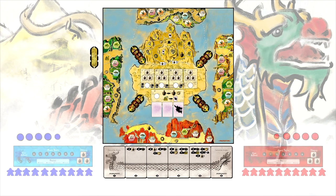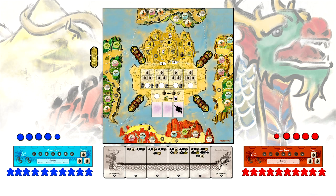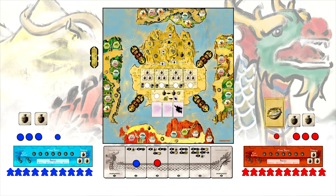Each player receives a player board, money marker, 4 bidding discs, and the 10 farmer meeples in their chosen color. Each player then places one of their bidding discs on the round tracker card of their choice. Receive the goods printed on that card. Note that players will not receive this disc back until the round card chosen is flipped later in the game.